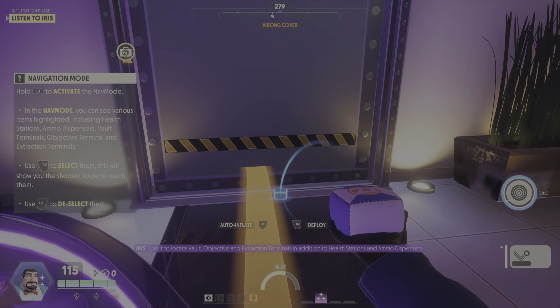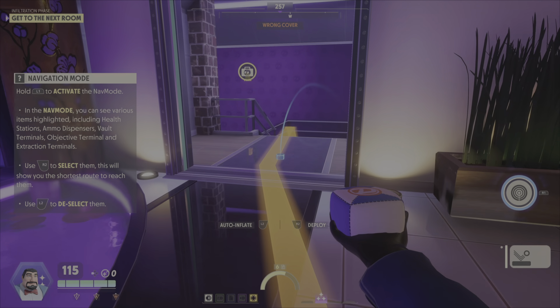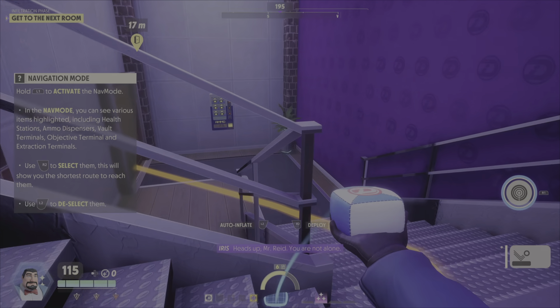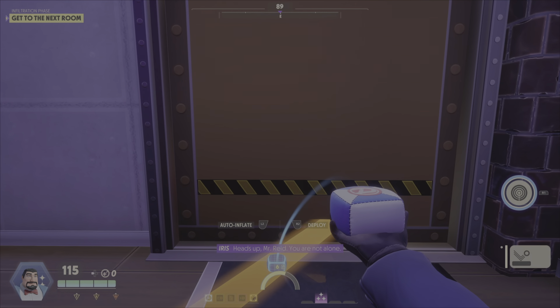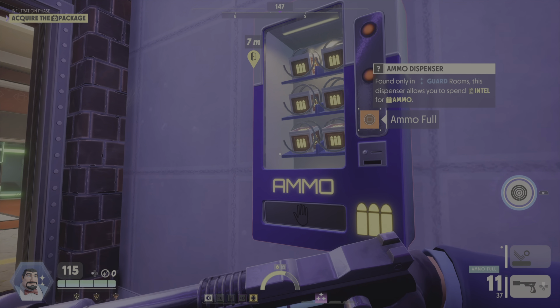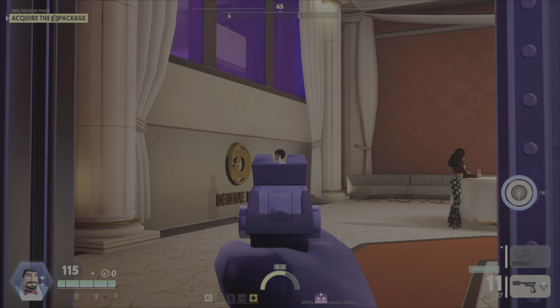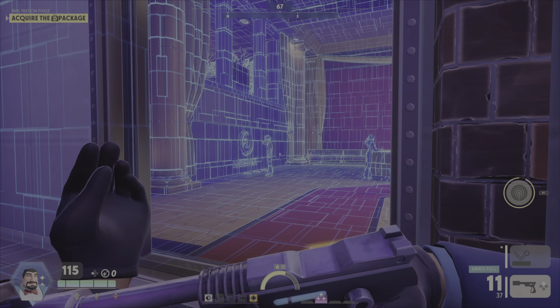Security doors can also be opened by using a matching key card. There is one hidden in this room — find it. To help you in your search, you can activate your expertise. Press the expertise button to activate it. Key cards will unlock any matching security doors at no intel cost.